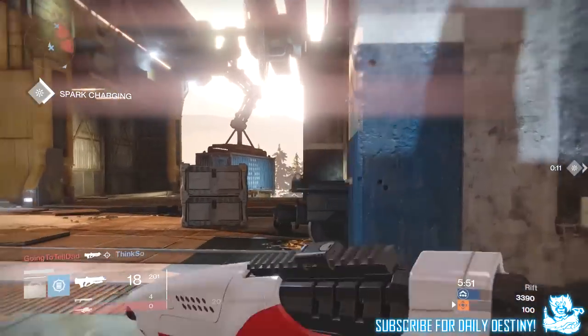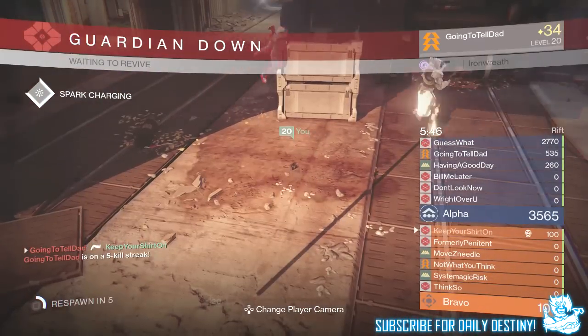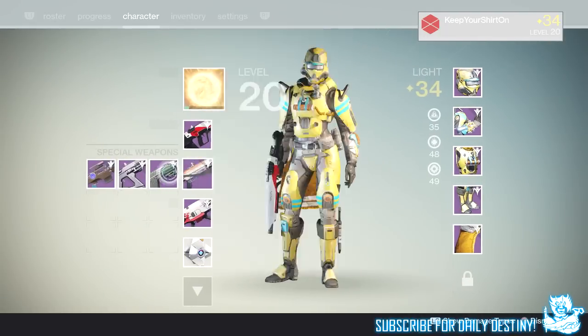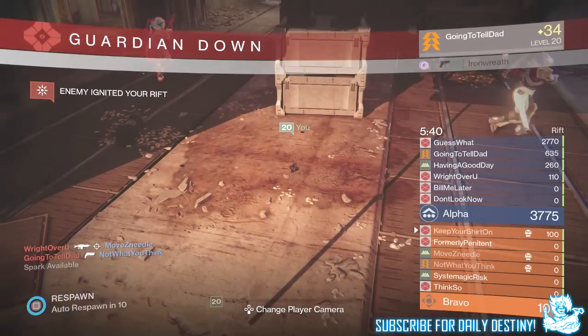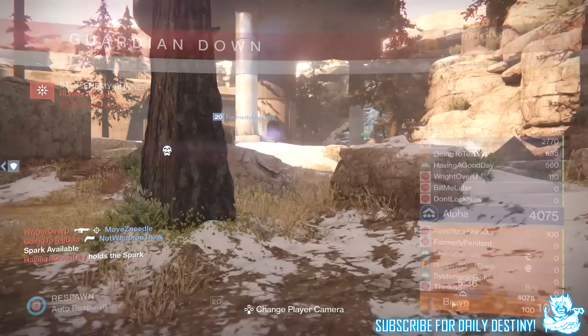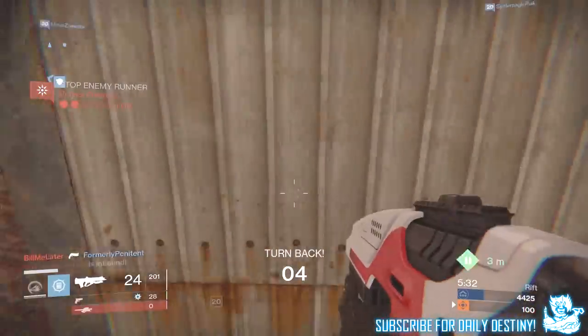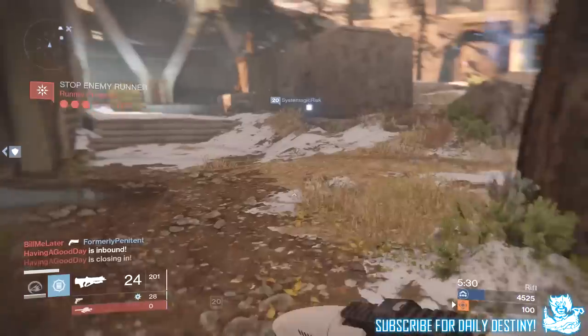I think it's 1500 points per bomb landed, but you can get extra points by walking backwards into the point — absolutely crazy. I'm not certain, but if you're holding the spark, the more kills you get while holding it and the longer you hold it, you may get extra points. I believe it's first to 20,000 points. Rift sounds absolutely amazing and I can't wait to play it along with all the other great stuff we're getting with the Taken King.